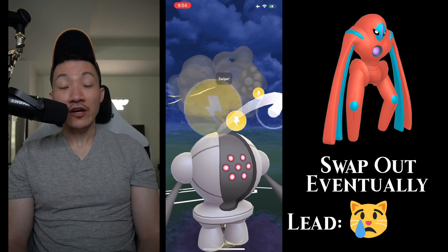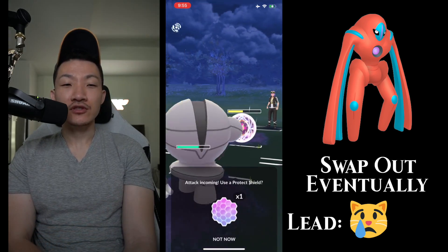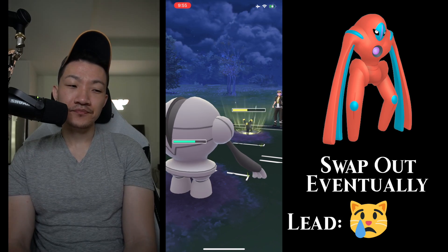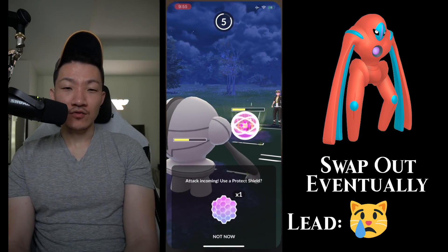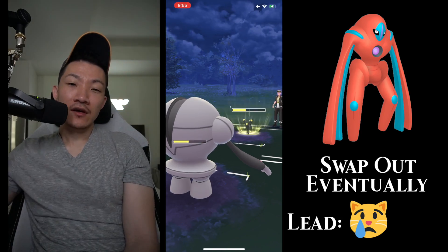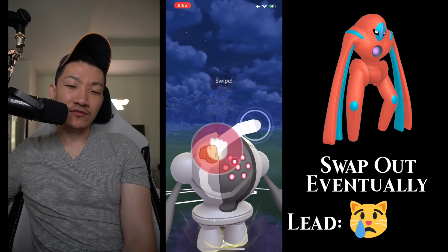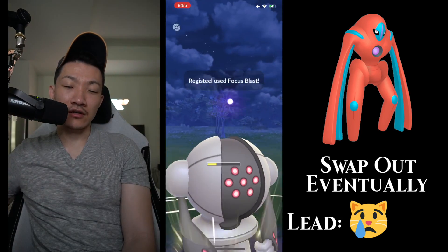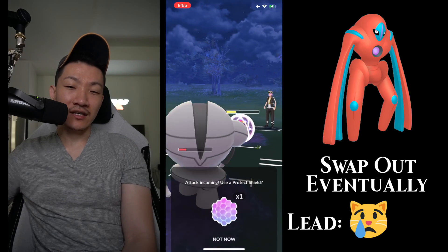The next defense — they actually went for Cycle Boost first, which I think is a good play. It does a lot of damage even if it goes unshielded, but they expect most people to shield that, then instant Thunderbolt. So of course they're gonna bait me and swap out. This is kind of a tough spot — I think if I was on even shields, this would be easy for me to lock it down or win out of this matchup. But because they're up a shield it gets a little dicier. I don't really feel like spending all my shields at this point.